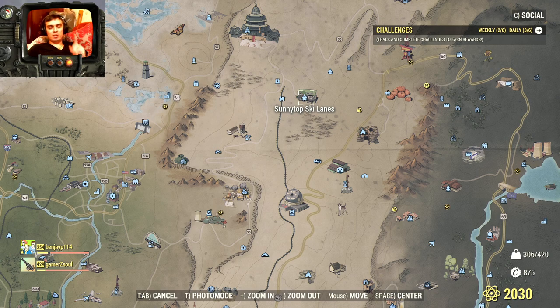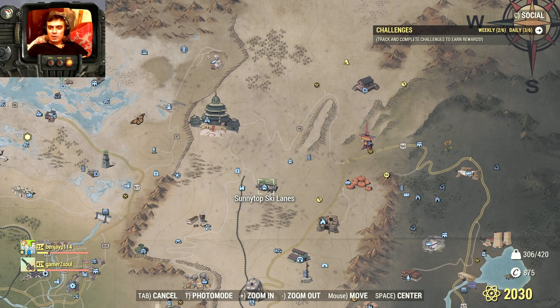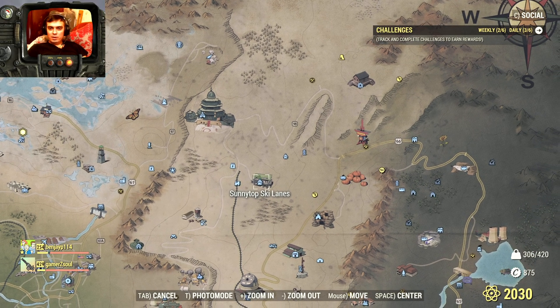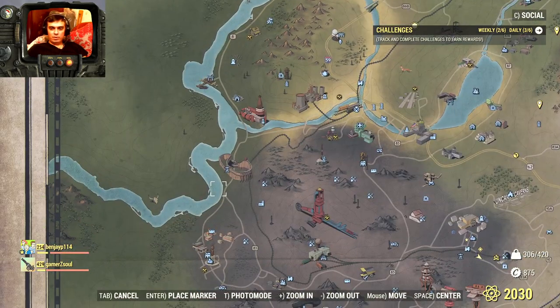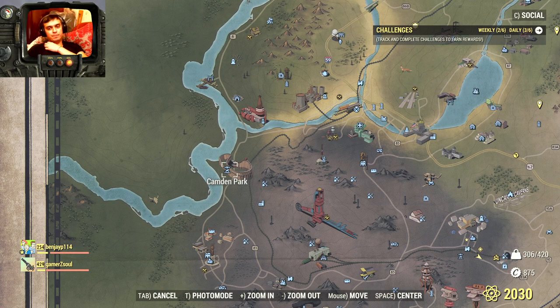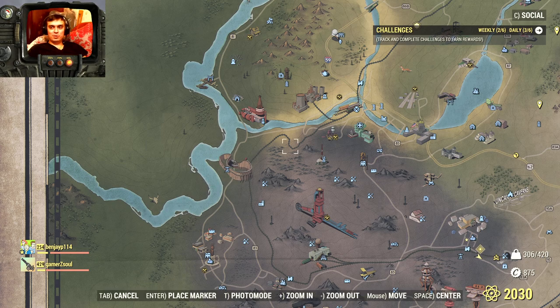Sunny Top Ski Lanes also sometimes spawns Scorched — sometimes it's Super Mutants, sometimes it's underground creatures. Camden Park: from the lower-level areas I was lucky there — I found 3 Scorched and they were actually level 14, so that's cool for lower-level players.